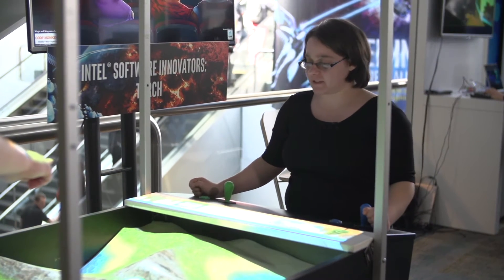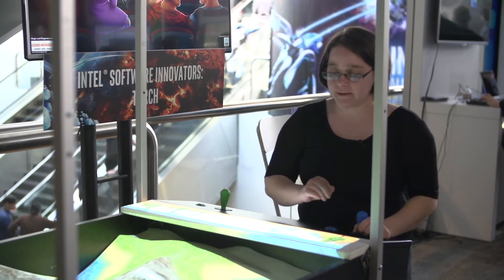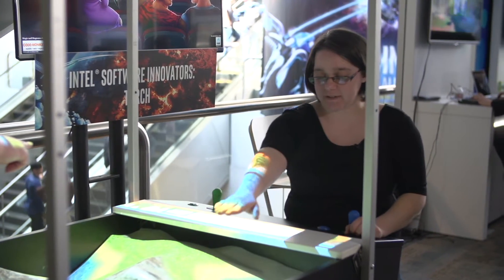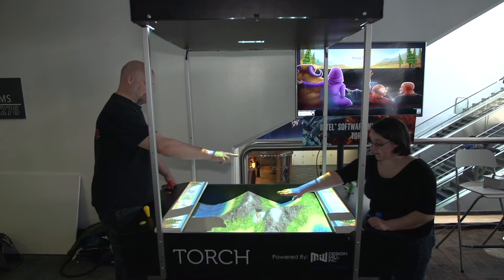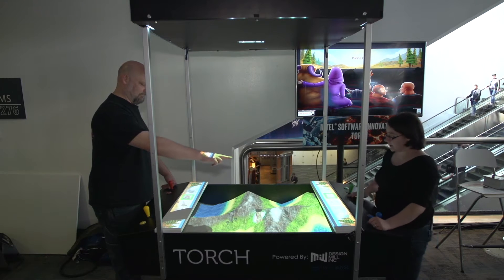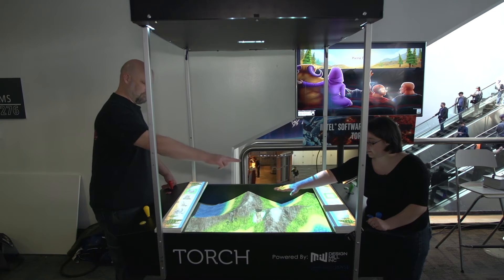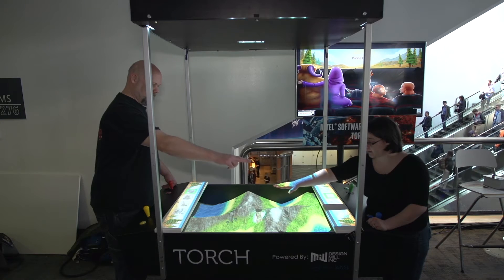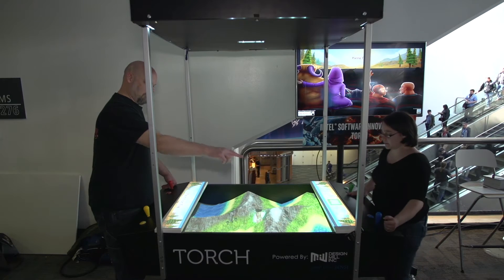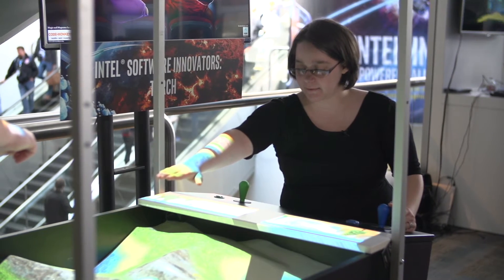Each tower represents a different unit that you can spawn. This first tower is your grunt unit — they are very weak but they spawn very fast, so I like to keep them very close to me. In order to place a tower, you stick your hand out into the sand and wait until your cursor turns bright green. When it turns bright green, you will drop a tower and you'll hear the sound for it. Back out of the sandbox, go back in, and place your next tower.